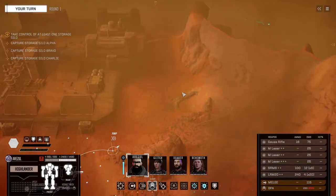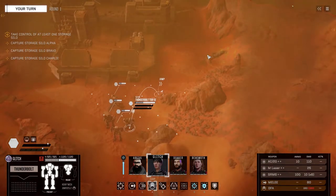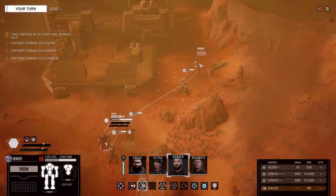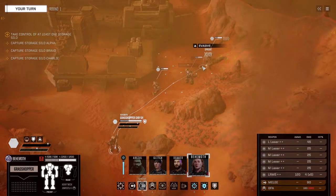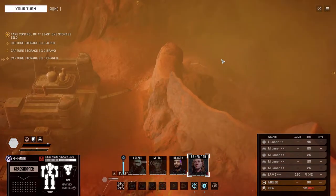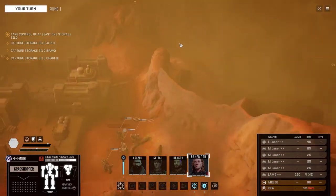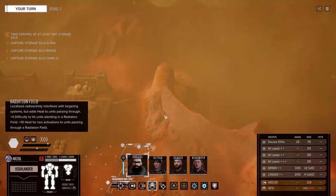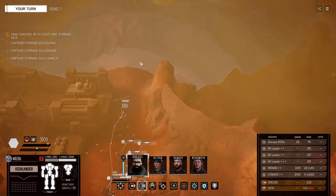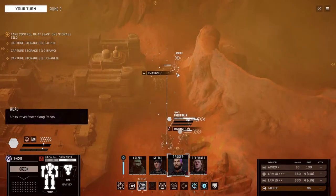We might be able to go over this little hill with everyone that has jump jets. The Grasshopper can definitely make it up that hill, but you have really crappy jump jets, so I don't know. Decker doesn't have jump jets, so we might just want to walk all the way around. Our plan is to work on this first silo and then move north, then probably to the one in the west. I may have to split this into two episodes — I'm cooking tonight so I need to not spend all night playing video games.